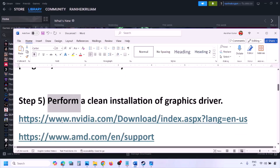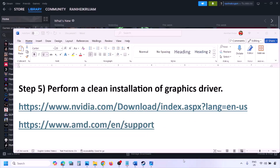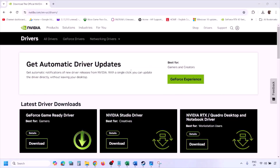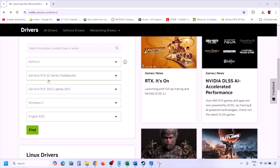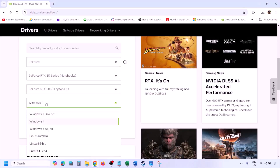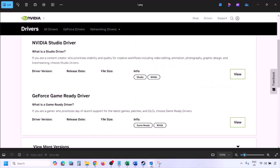The next step is to perform a clean installation of your graphics card driver. If you have an NVIDIA card, go to the NVIDIA website; if you have an AMD card, go to the AMD website. On the NVIDIA website, select your graphics card from the list, select the correct operating system (Windows 10 or Windows 11), and click Find. You will see the latest GeForce Game Ready Driver page.